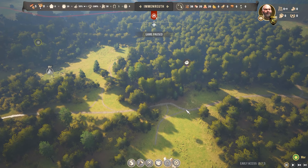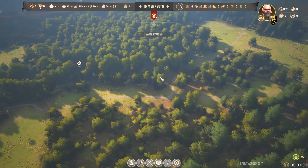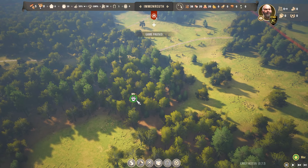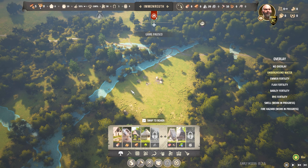We have pre-existing roads, like this road going along here, which will be very useful to get up towards the stone and clay. The road along here would be good for the berries and heading off toward the wild animals. If you press C, you'll bring up these overlays, and one of the most important ones early on is to know where the underground water is, shown here in blue.